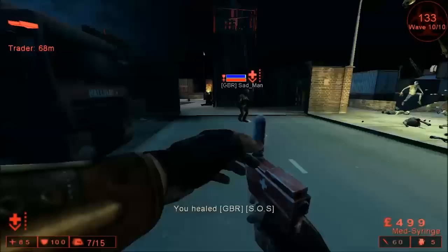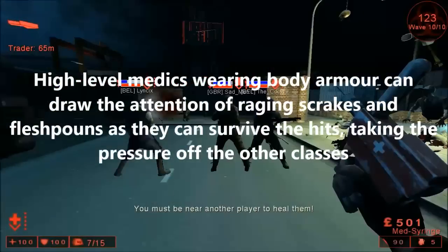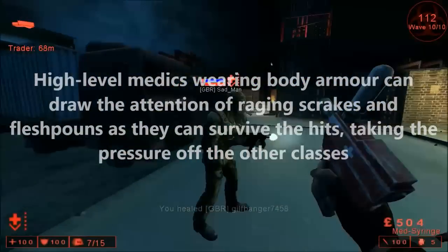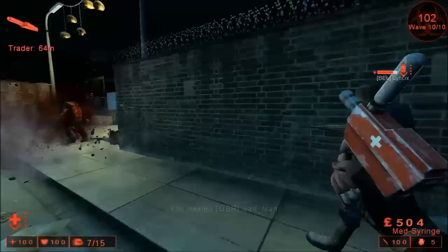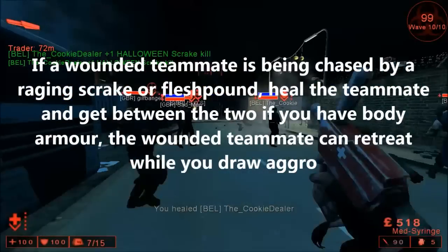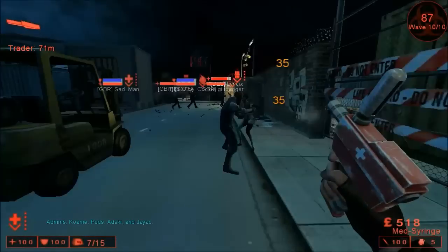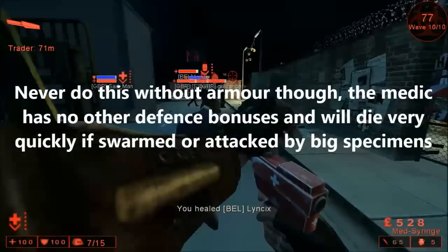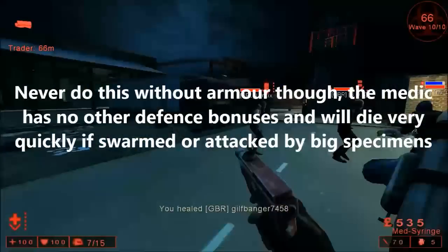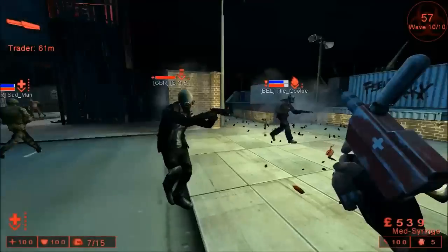A high level Medic wearing a full set of body armour can easily take hits from a Scrake or Flesh Pound for some time, taking the pressure off the other classes. For example, if you see a Scrake or Flesh Pound about to target a commando or sharpshooter, you can step in between them and take the hits yourself. However, do not do this if you don't have body armour or if your body armour is about to break. Without armour you have no defensive bonuses, and combined with your lack of damage output you'll die very quickly. Stay at the back and focus on healing.